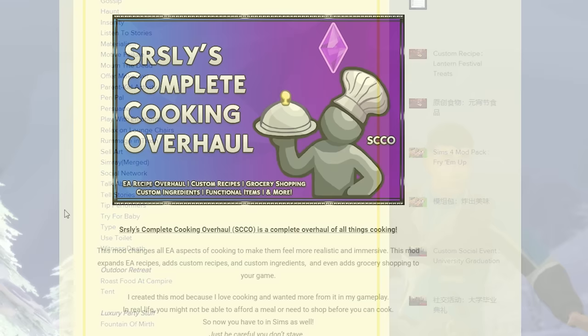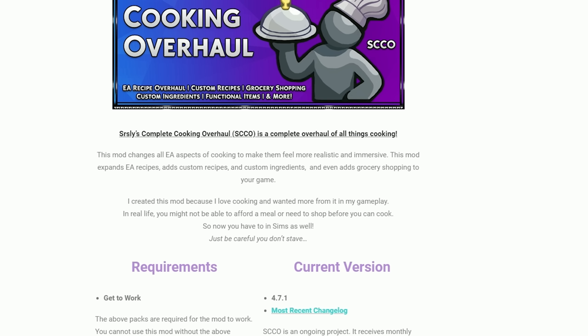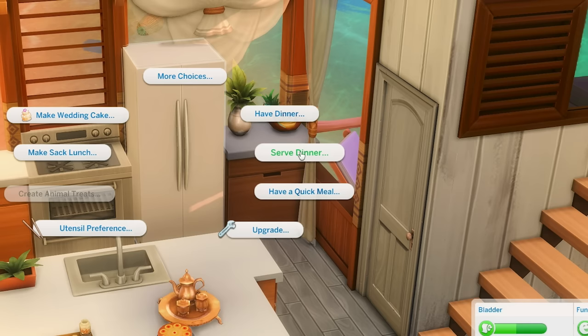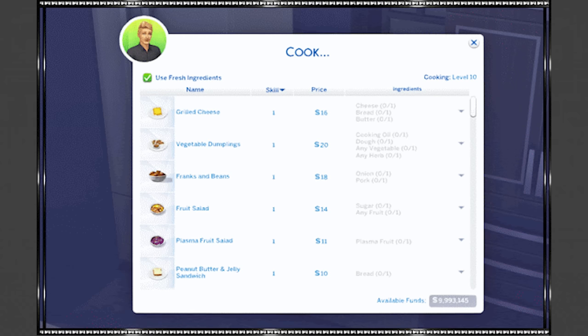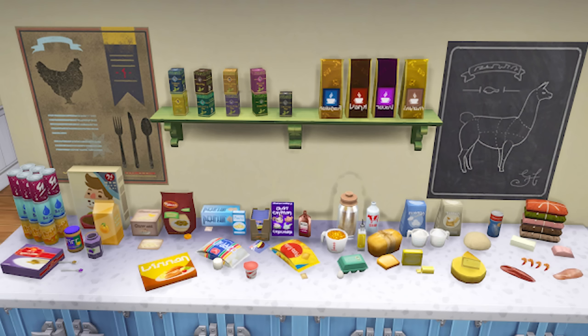Next is Seriously's Complete Cooking Overhaul mod — a complete overhaul of all things cooking. It changes all EA aspects of cooking to feel more realistic and immersive, expands EA recipes, adds custom recipes, and adds custom ingredients. One of the major things is that when you go to serve food, you'll notice it's really expensive. But if you go grocery shopping and have all the ingredients — for example for mac and cheese you'll need pasta, cheese, and milk — if you've got all of those, it will be completely free to make.